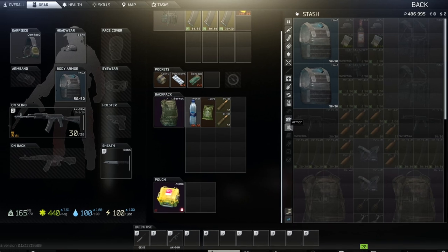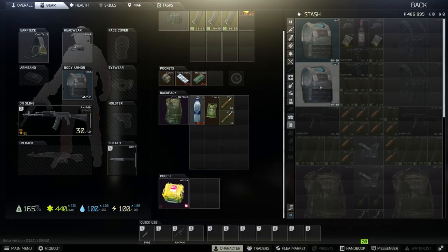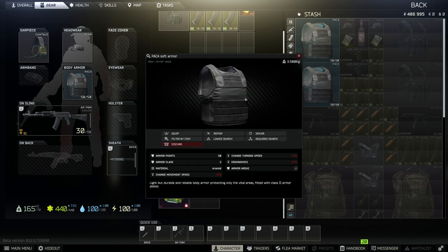Let's start by filtering by armor. If you right-click on a piece of armor, you can see the actions that you can perform. The first one is Inspect — this might be the most important button when starting out. Here you can see what the item looks like and various attributes about the item. Armor Points is how much damage the armor can take. When there are zero armor points left, bullets will pass through as if it doesn't exist. Armor Class is the armor level, ranging from 1 to 6. Different types of bullets are better at penetrating armor than others. Finally, the armor areas is where the armor protects.